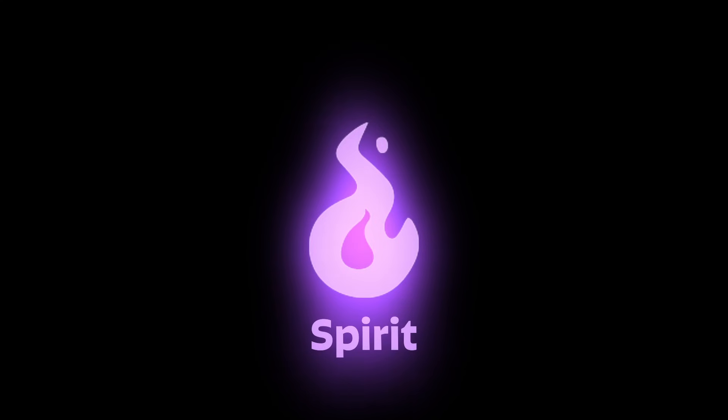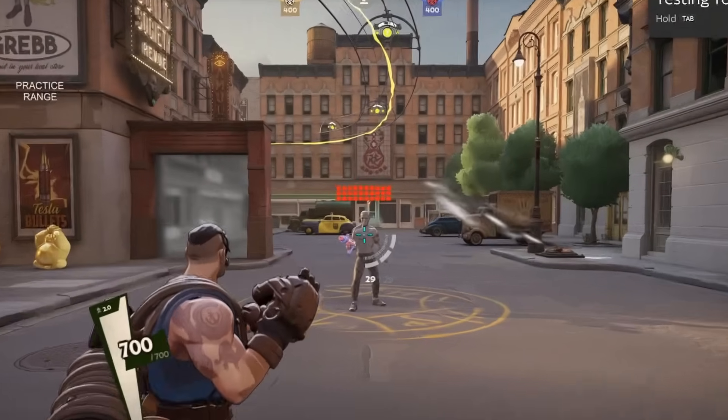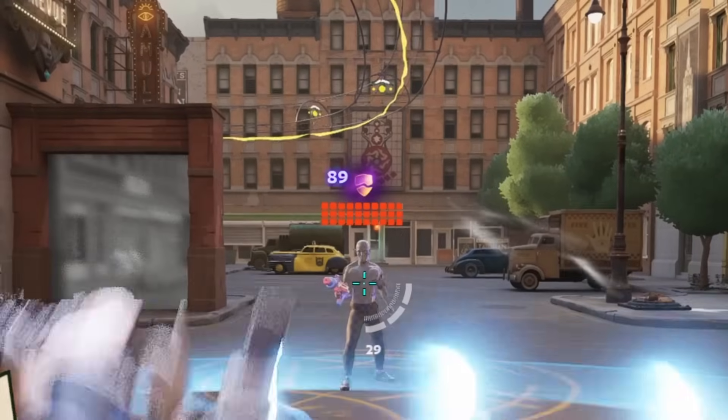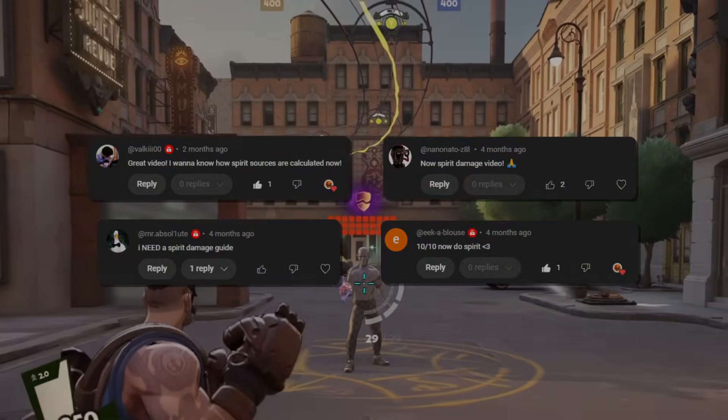Spirit Damage is one part of Deadlock's Trinity of Damage Types. This video will demonstrate the major factors that make up those beautiful purple numbers, or light blue numbers. This is the much-asked-for Dead Man's Guide to Spirit Damage.